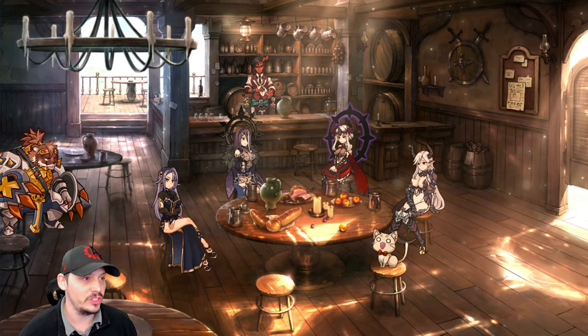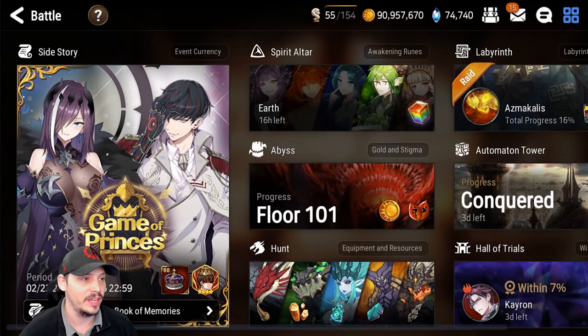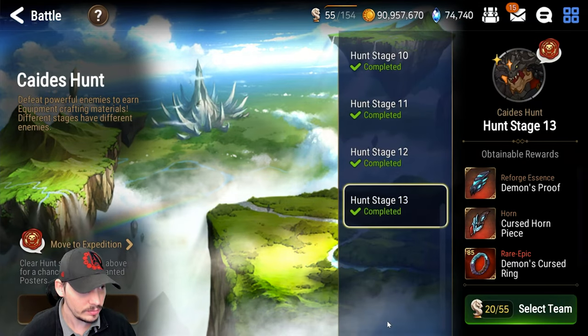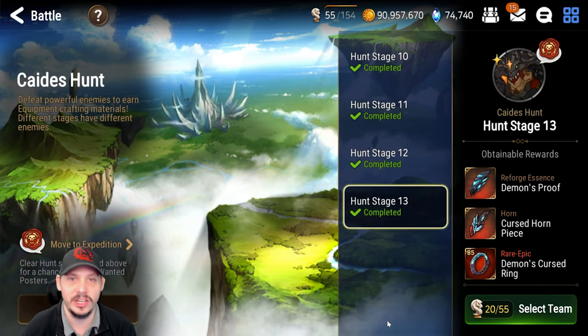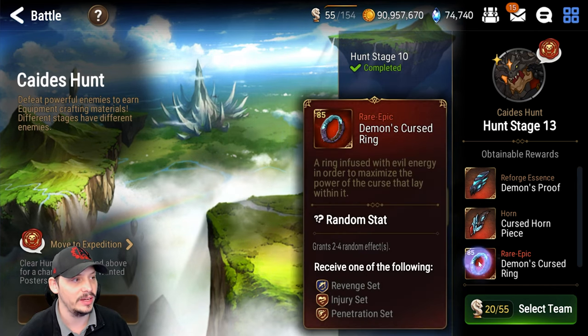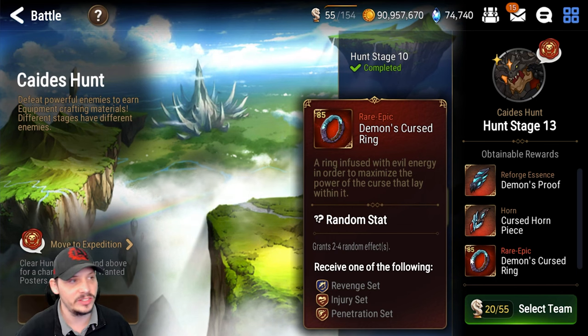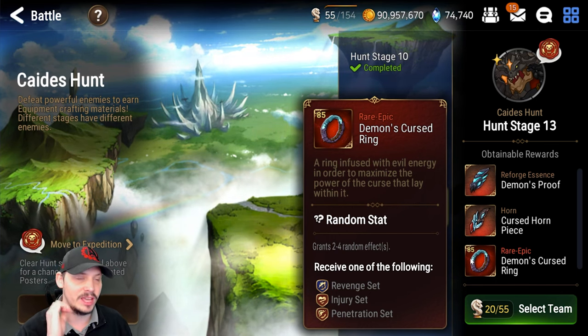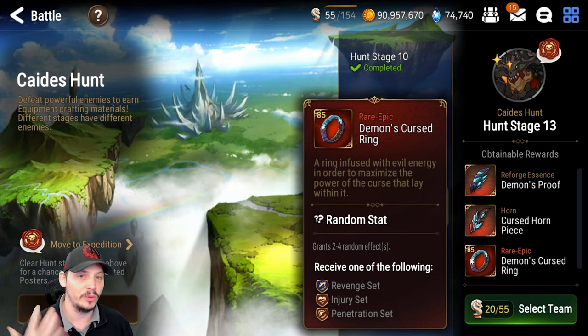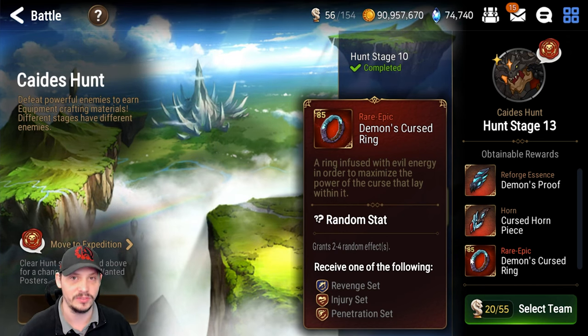So first off, let's start with where you get the revenge set. It comes from Katie's Hunt right here. I've got a couple guides on my channel on how to farm this — you can get it with a one-shot or a normal farm. Inside Katie's you're going to get revenge, injury, and penetration sets.